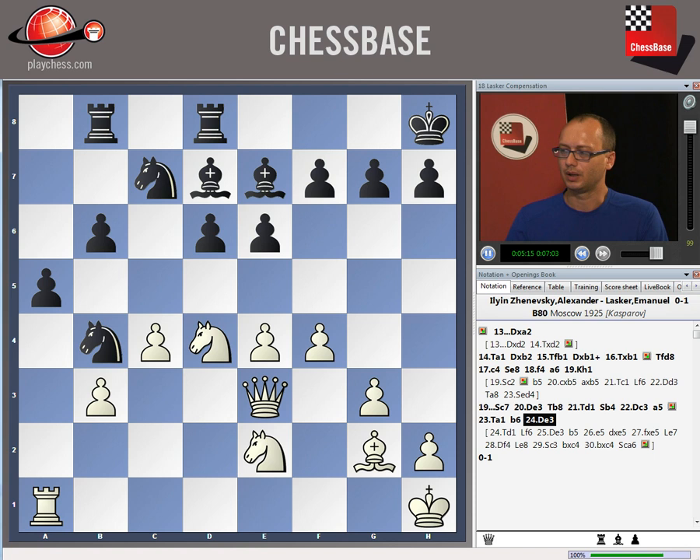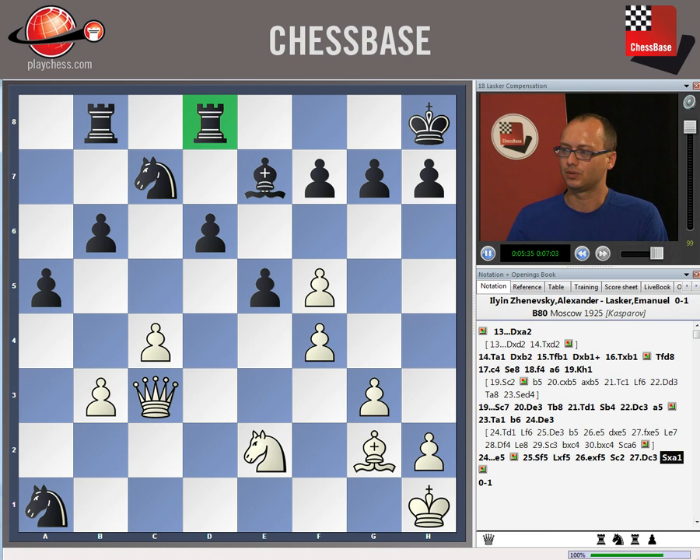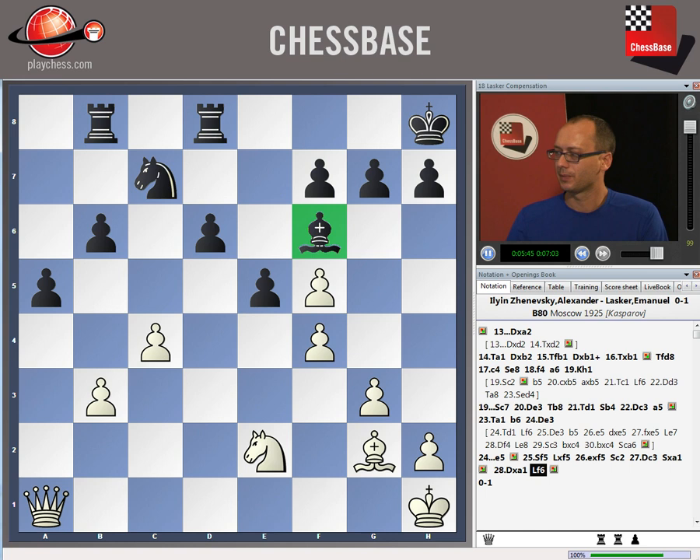Meanwhile, Qe3 gave Black a chance to attack many things with the move b5. After Nf5, Bxf5, pawnxf5, Nc2 — not only did Black win the exchange, now having two rooks and a pawn for the queen, which is a big advantage, but his bishop is much more active on f6.